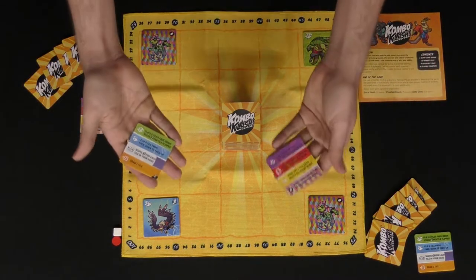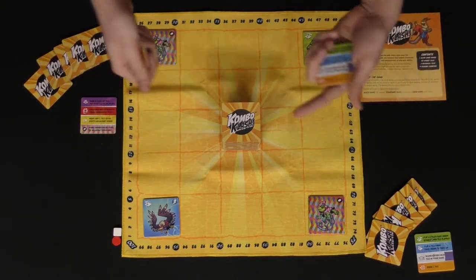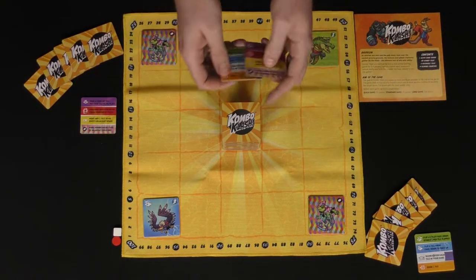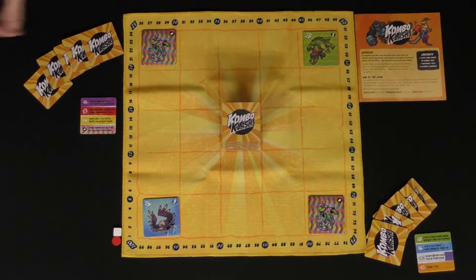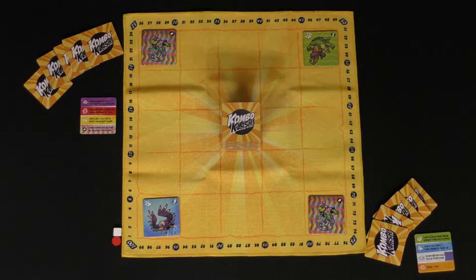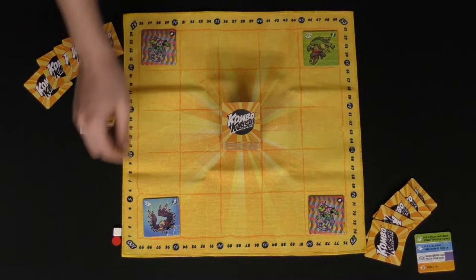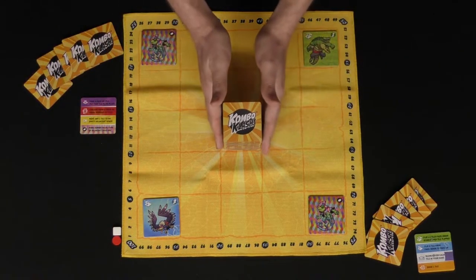Every player gets one of these tile reference cards, front and back, illustrating the different types of tiles or creatures in the game. Of course, there's also the rulebook for any additional questions. Once everyone has their references, five tiles, one tile in each corner, and markers placed, you're ready to begin. Make sure the deck is placed in the middle and choose a player to start.